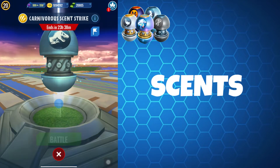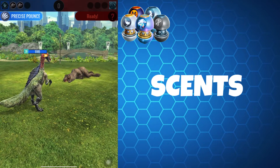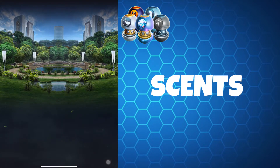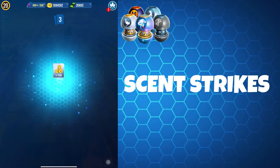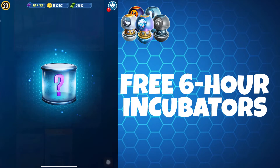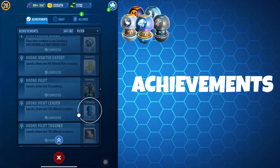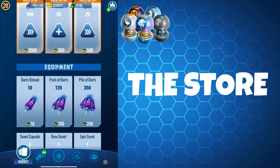Next up we have scents. These are used to spawn creatures to your location — a great way of getting access to creatures to dart that you wouldn't ordinarily get at your location. Small scents can be obtained from spin supply drops and spin event drops. Scent strikes will also provide scents, ranging from small scents and epic scents to themed scents such as Halloween scents and Saint Patrick's scents. Your free six-hour incubator will also give you a giga scent, which is a large scent that runs for three hours — really useful for longer darting sessions. Some achievements also provide scents, and as ever the store is available for purchases too.